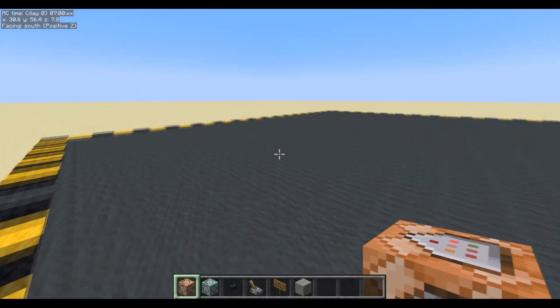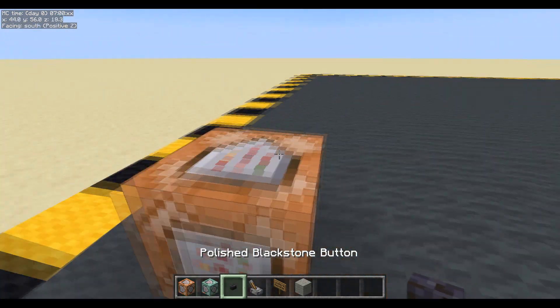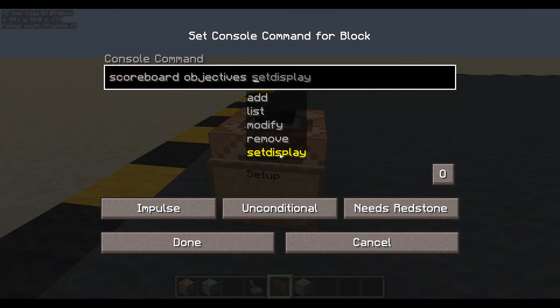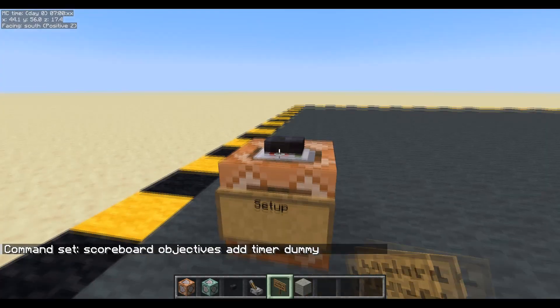The first thing we're going to need is a timer — a scoreboard objective to use as a timer. This will be our setup. Scoreboard objectives add timer dummy. Done. Make sure we run it.